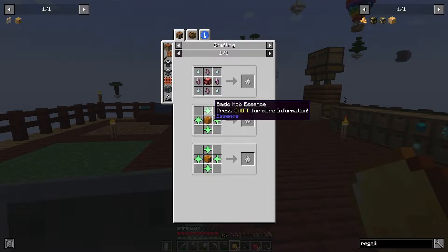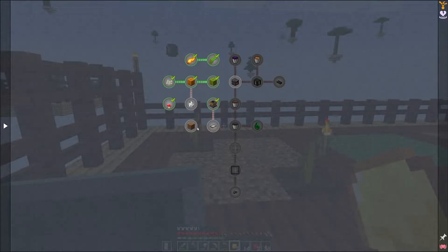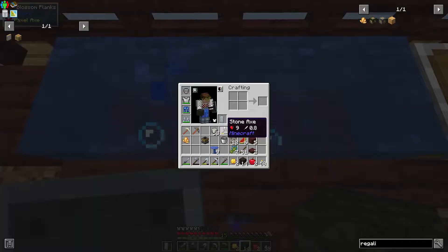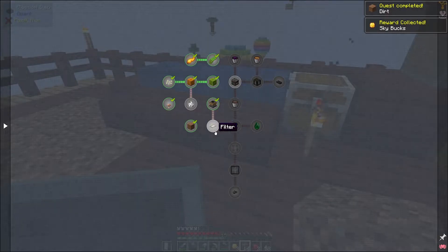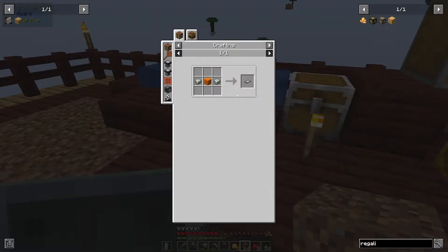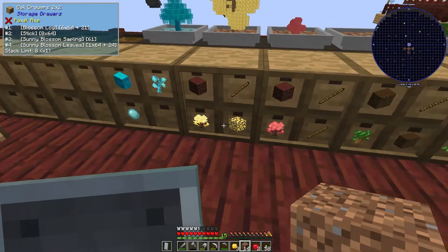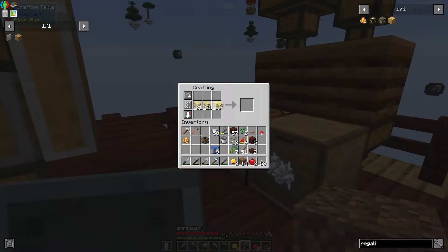I have some mob essence so the snow golem egg should be easy. Now for the deep soil dirt conversion — I just throw some deep soil into the water, and there we go, we get dirt and that quest is completed. That also opened up the filter recipe. The filter needs two andesite alloy and a piece of wool. For the wool I need some string — I can get that right here. Then I'll craft the wool and make the filter.